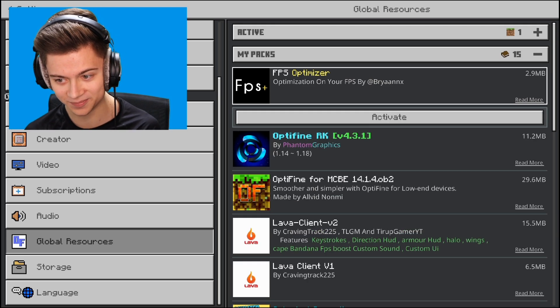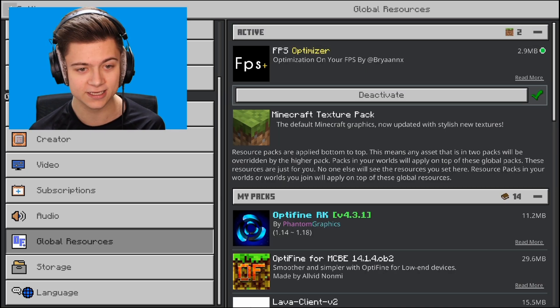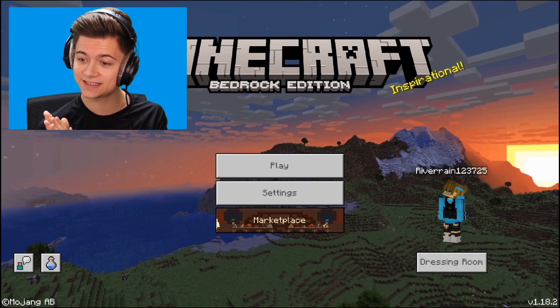Anyway guys, without further ado, let's activate this thing. Is there a gear icon? I guess not. Okay, so we can just press play and check this thing out. This is it.